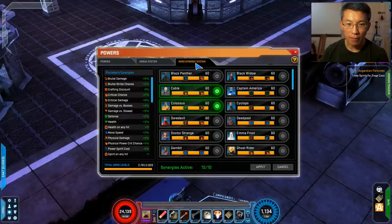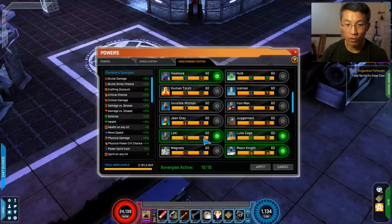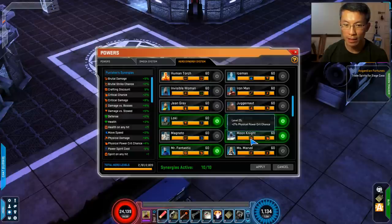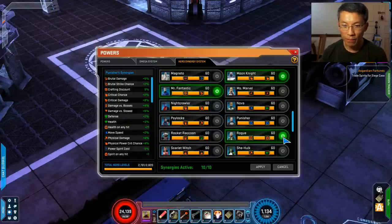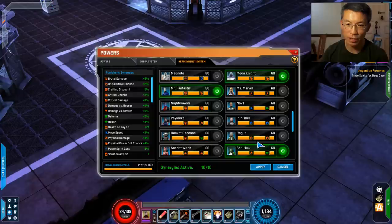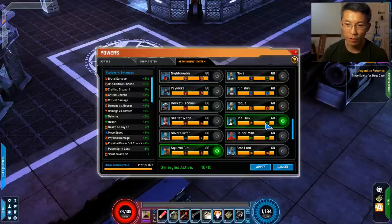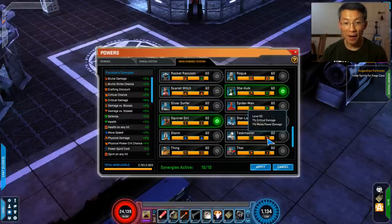For hero synergy, the usual suspects: Cable for 3, Colossus for physical damage plus health, Hawkeye for crit damage, Low Key for cost reduction — very important for Punisher — Luke Cage for physical, Moon Knight for physical crit, and Mr. Fantastic for 4% crit damage, very nice. I think I should have picked She-Hulk at 3% damage rating instead of Rogue. Then Squirrel Girl and Wolverine for brutal strike versus bosses percentage. That is all of it.